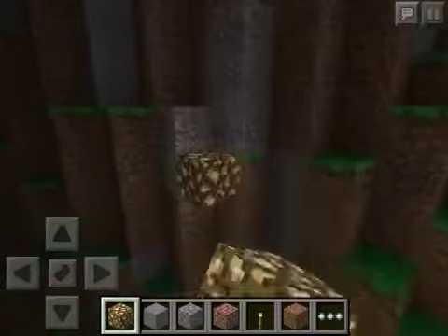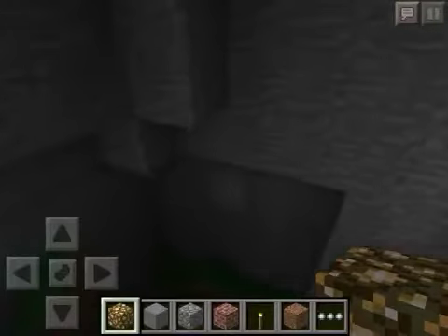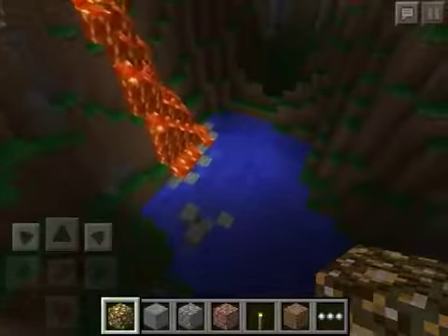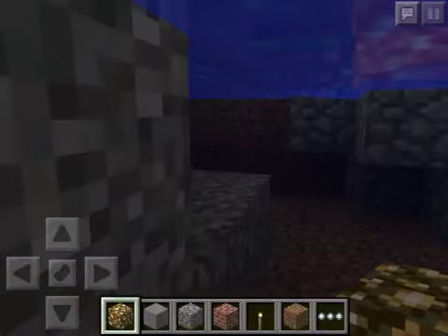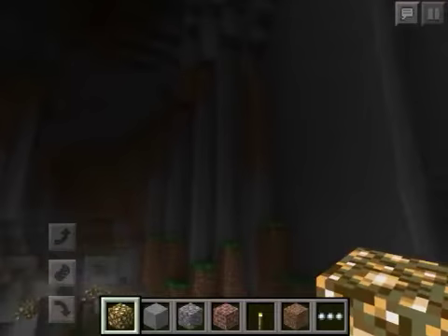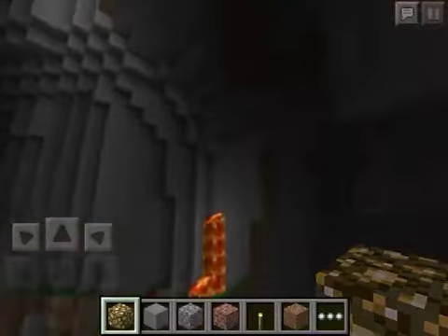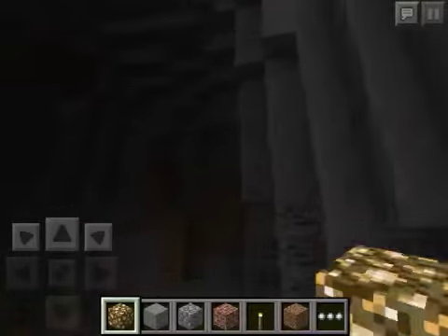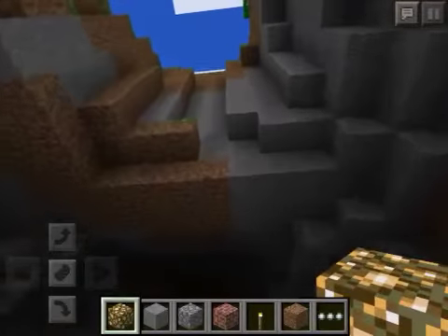You got lava right here, and not too many seeds have lava, so that's always convenient. You got cobblestone right here and everything. This is a pretty nice seed if you're looking for a cave seed. You got a bunch of coal in here, lava, everything that you could need — except iron, I think. This might lack iron; you'll have to look around in here.